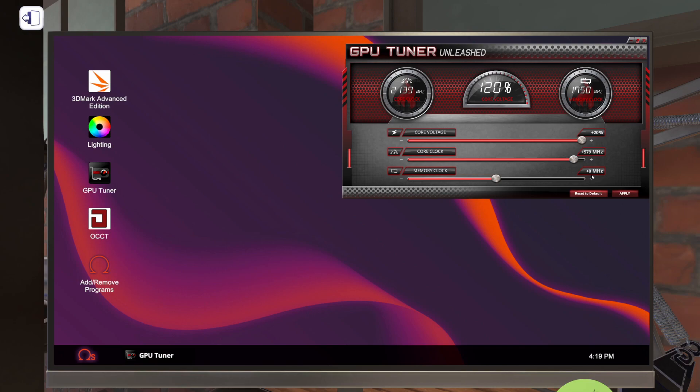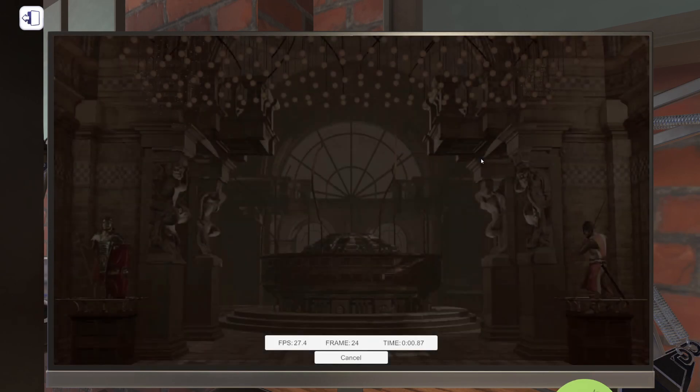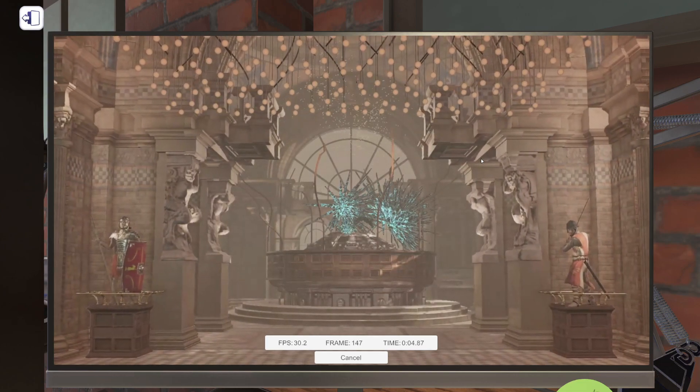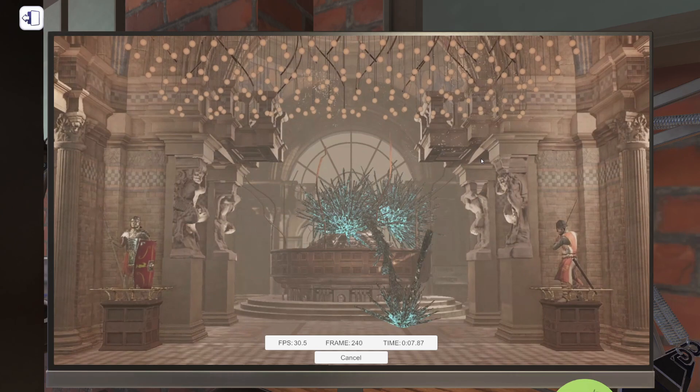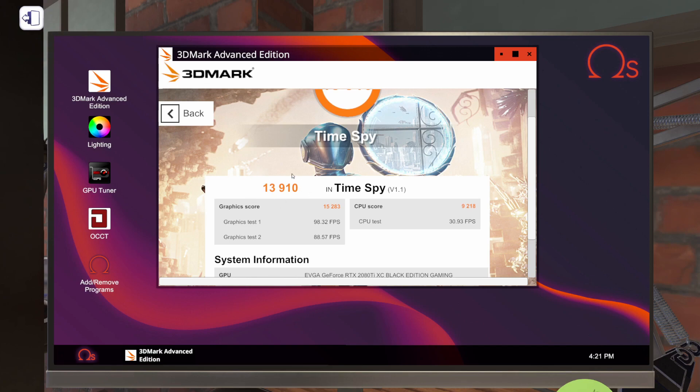We'll drop the memory clock back down to 0 and apply it. There's no reason to run OCCT since we haven't adjusted anything other than dropping the memory clock back to 0. Let's get 3DMark up and running again — we got 10,801 previously. Our new graphics score is 15,283, which is an increase of 4,482 points. That is not bad at all, and that was on an air-cooled graphics card.